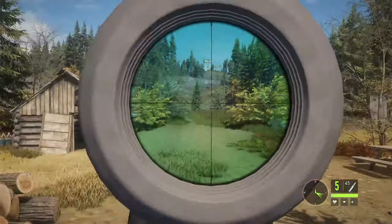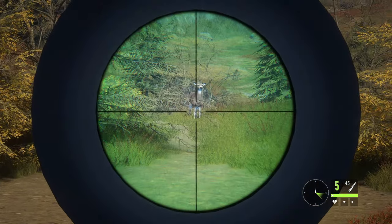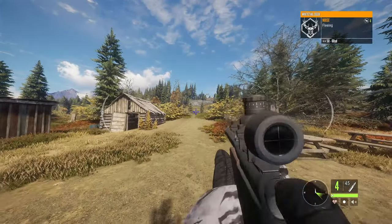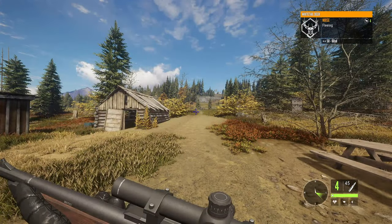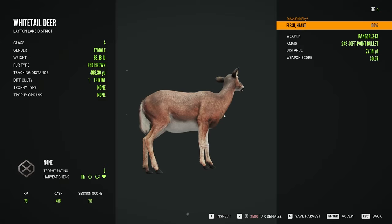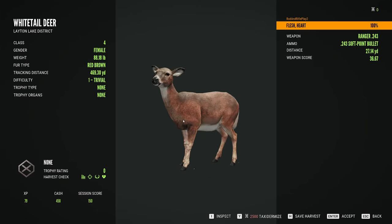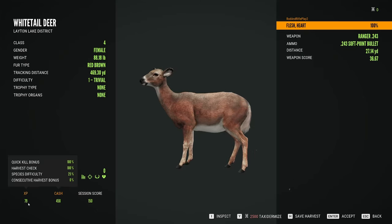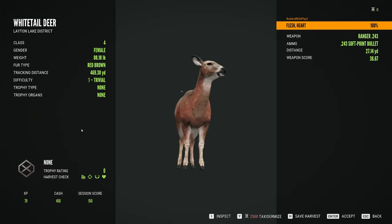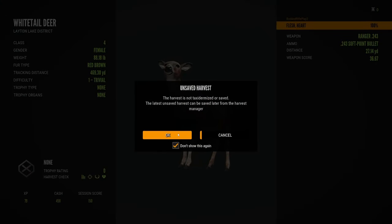Our first kill is going to be this doe. I'll cut back to when we are over at her. Alright, so we found her — here she is. This is the first kill of the new game. We got 79 XP and 458 cash.